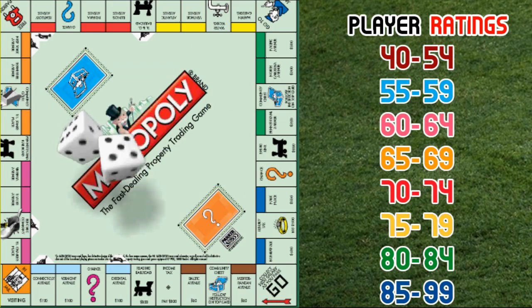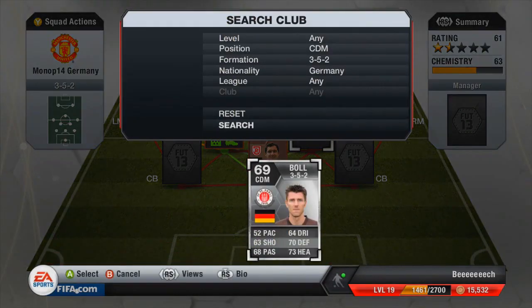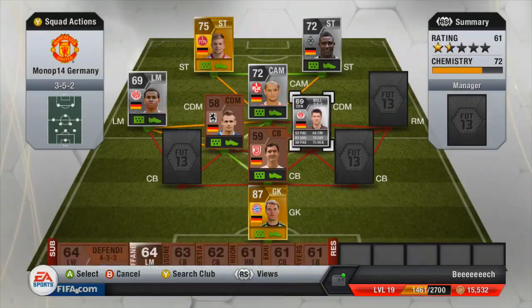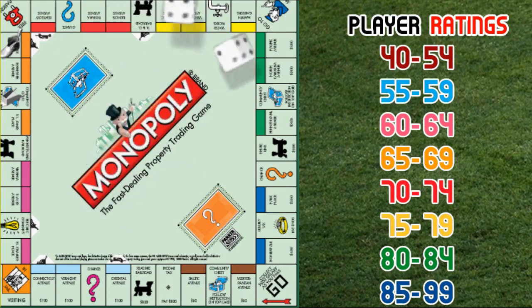We roll again and land on a 7, which means I can land on an orange card — 65 to 69 rated. So I pick up this 69 rated player who has 70 defending, 73 heading, 68 passing, 63 shooting, 64 dribbling and 52 pace. Which isn't great, but you don't really need too much pace for a centre defensive mid.